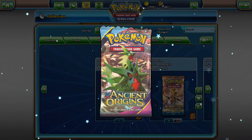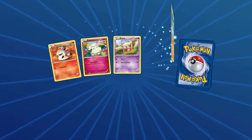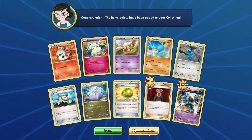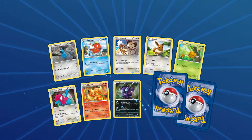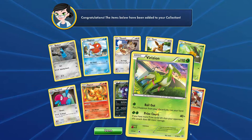We're opening our two Ancient Origins now. We get a Lysander and the Ancient Trade gold luck. Magikarp, Flareon, Entei, and Virizion.